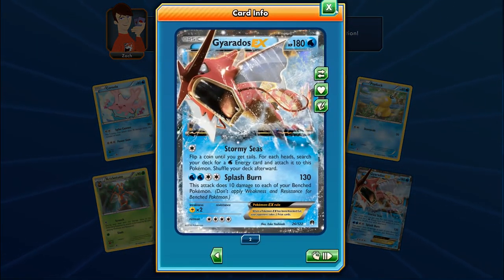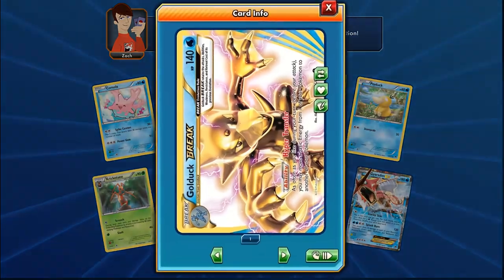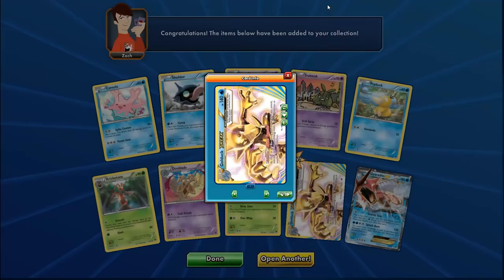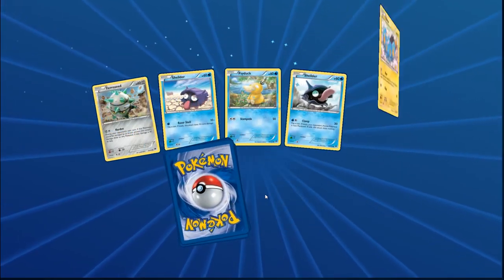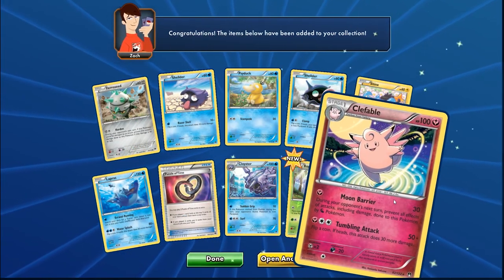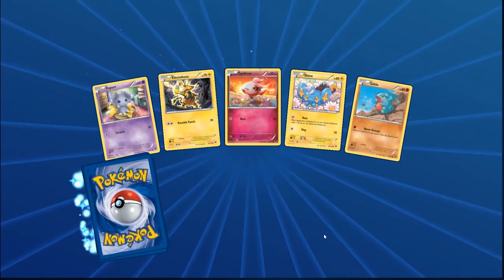Our first Golduck Break! Hyper Transfer is going to be awesome — you can move any energy from one Pokemon to another. It's 140 HP. And then back-to-back ultra rares — Gyarados, that's our second one. We got a Golduck Break — I will definitely be building a deck with Golduck Break soon. And there's Clefable.